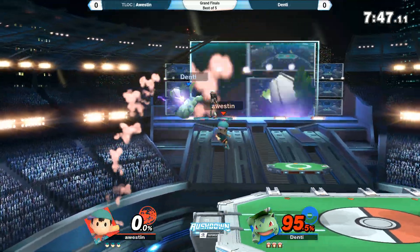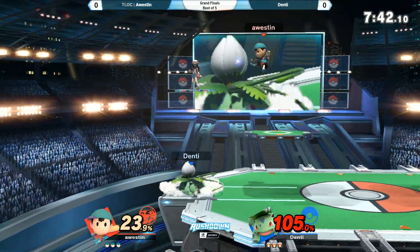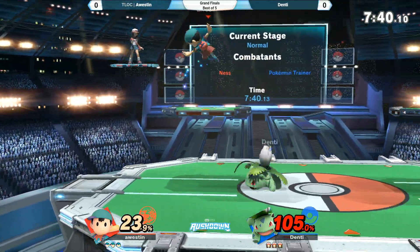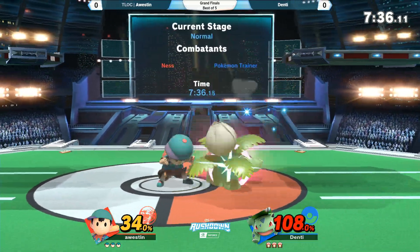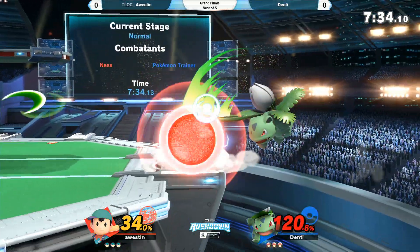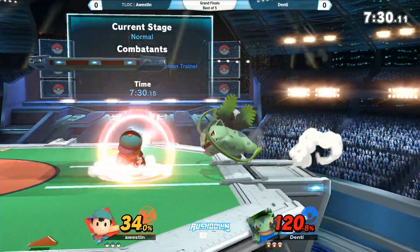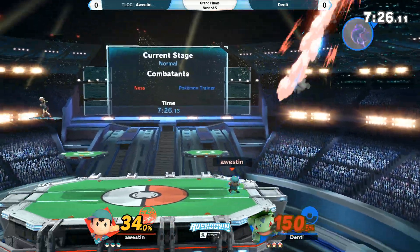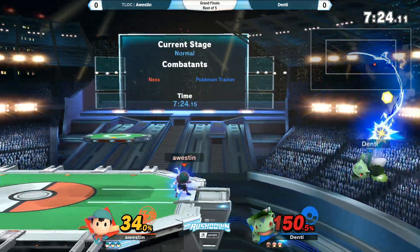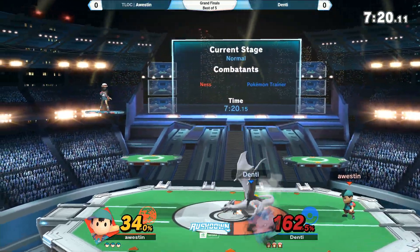Down B — not able to catch that. Great down air. Ness with the jab. Denty retaliates with the back air. Waiting patiently, going for it — okay, he rolled instead. Missing the grab, Austin grabs him instead for the punish. Austin being very patient, waiting, trying to fish — gets the grab.